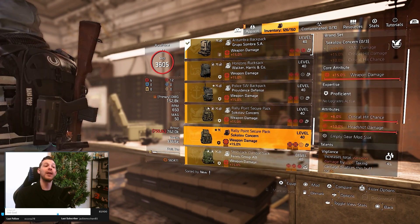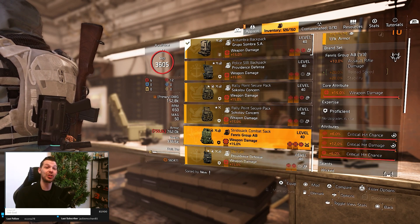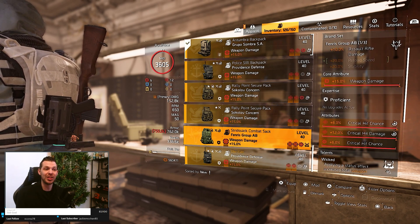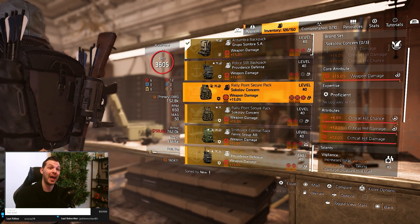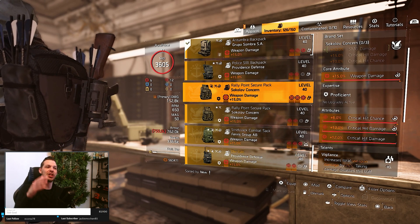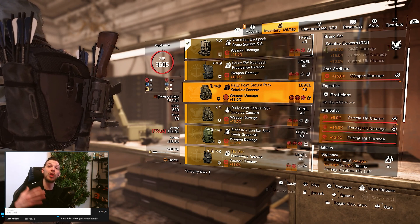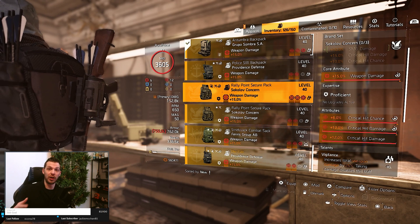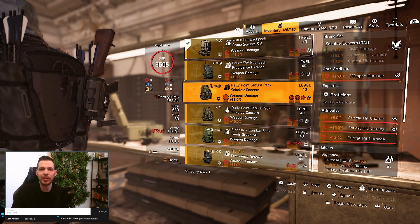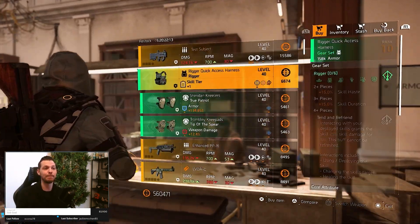For example, I have a Gruppo backpack with critical hit chance and critical hit damage, giving me the opportunity to roll Vigilance or whatever is necessary. Same for the Walker and Harris - found critical hit chance and critical hit damage, optimized it, then rolled Vigilance. Same for Providence - critical hit damage and critical hit chance, rolled Vigilance. I already have a Sokolov backpack with Vigilance, another with headshot damage and Vigilance, and a Venris with crit chance, crit damage and Wicked for a different build.